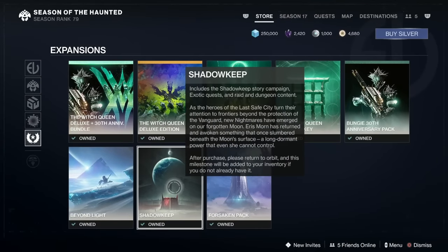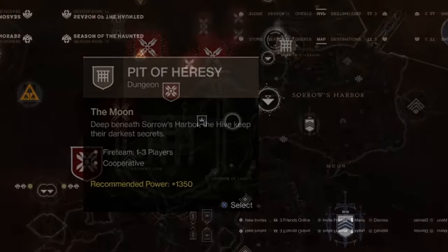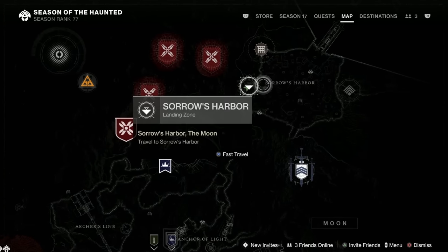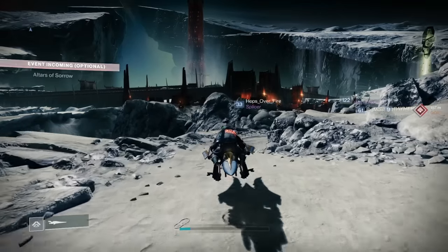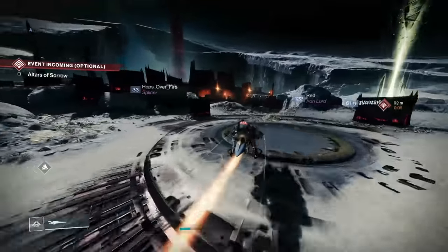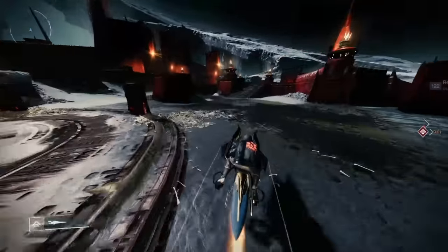You're going to need access to the Shadowkeep expansion in order to get Xenophage, and also progress the story so you have access to the Pit of Heresy dungeon on the moon. So in order to get step one of the Xenophage quest started, we need to go to Soros Harbour here to the landing zone, and we're going to be making our way up to the Scarlet Keep. We're going to get on our sparrow and wend our merry way up the steps and up through the main door.